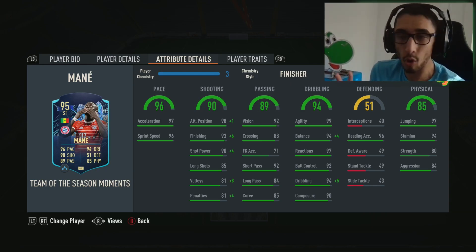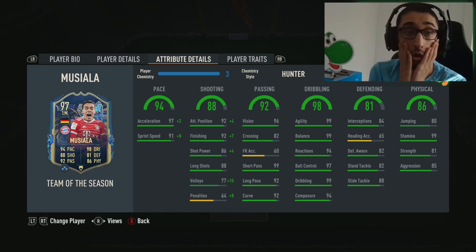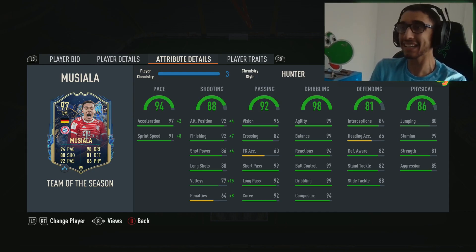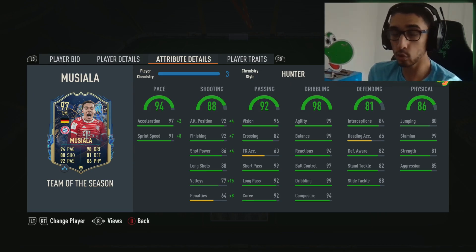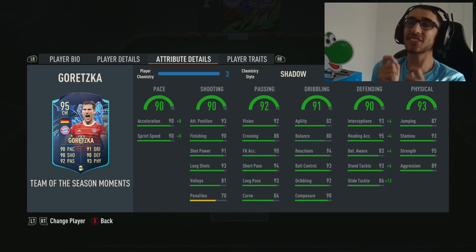On to the next one — Musiala with the Hunter chemistry style: 99 pace, 99 finishing, 99 agility, 99 balance on the dribbling — oh my god. And he can pass the ball too. I also want to point out the defending. He and Iniesta Cuckoo win the ball back so often up the field. He would actually be very good in a midfield role, but we were playing him in a 4-3-2 on the wing.